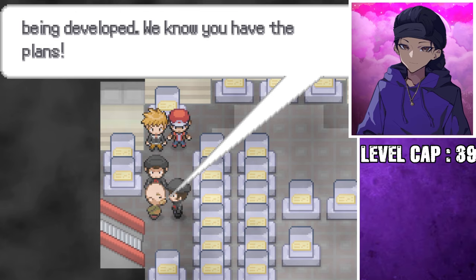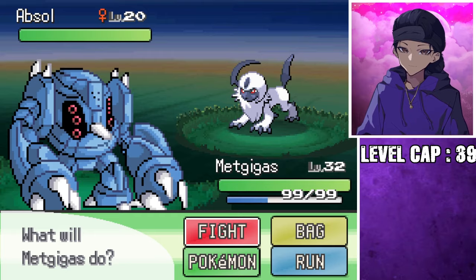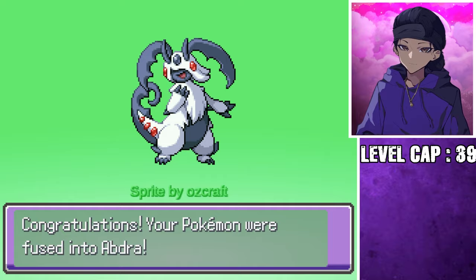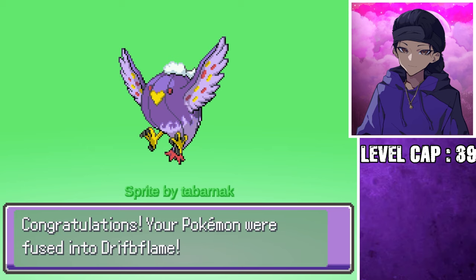We're about to make our way to Celadon when I found some amazing fusion materials. Oh my god — Aguav! Wait a minute — what is this one? Oh! Yo! That's so cool! With another good fusion made, surely the next one would be just as good. Anyways, back on track with the story. Let's go find Erika for our fourth gym badge.